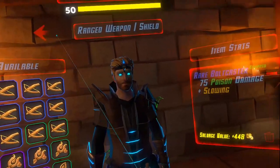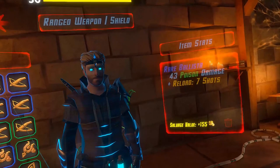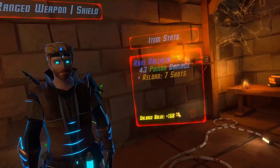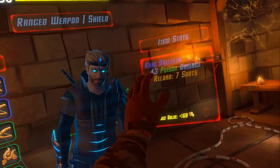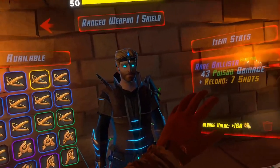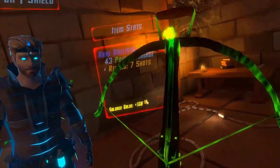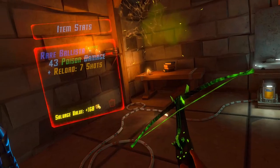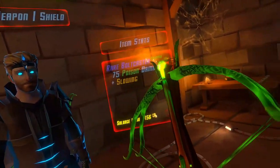You can see this does 75 damage, as opposed to the reload crossbows - a 7-shot reload crossbow does only 43 damage. So even though it has 7 shots, which almost 100% makes it better, I'm going to try 75 damage, so almost double the damage.